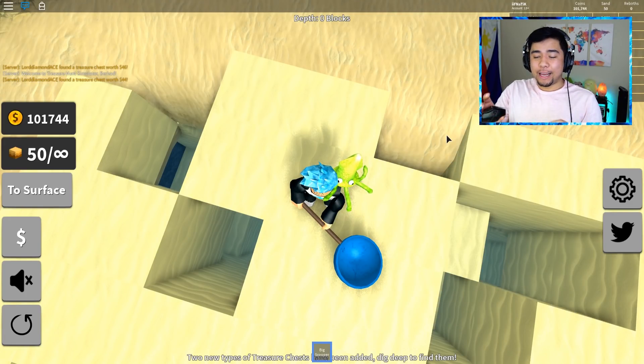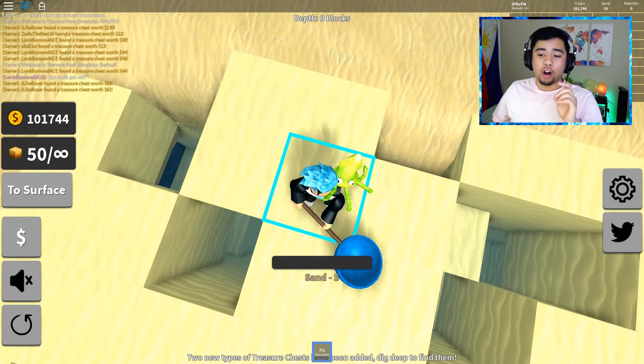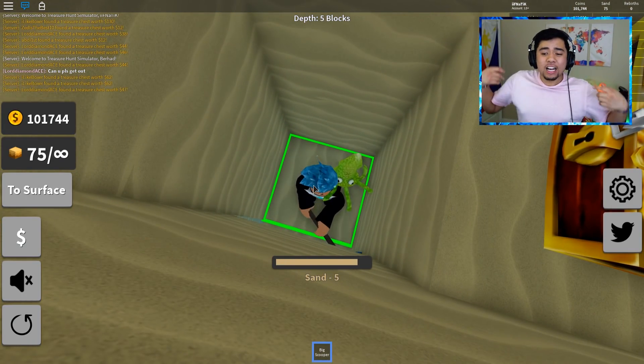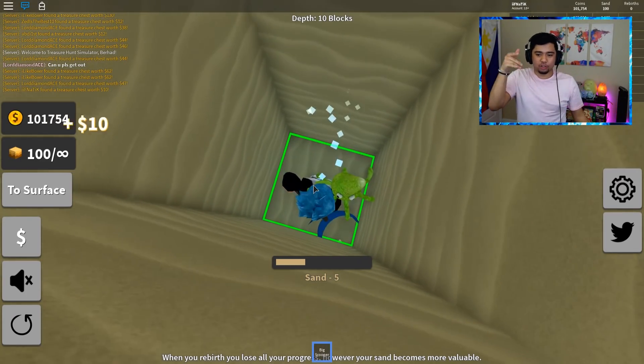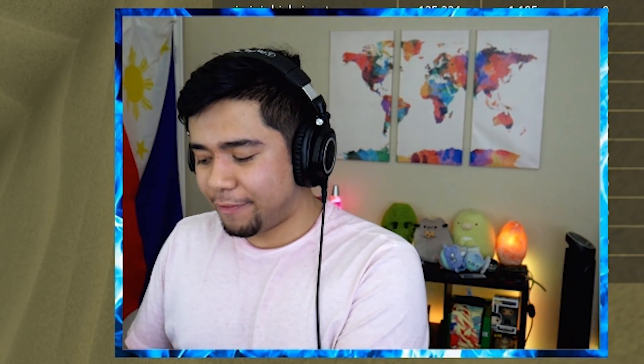All you have to do with the piece of tape is actually tape your mouse button down so it's actually pressing, and it'll constantly click whatever square you're hovering over. So if I actually use this method, as you guys can see, I'm actually automatically mining the sand, collecting every single piece of sand, and I am fully away from my keyboard right here. You literally just dig straight down with this exact method. But a lot of you guys might be thinking: not everyone has a piece of tape just lying around, and honestly I agree because tape is kind of expensive.